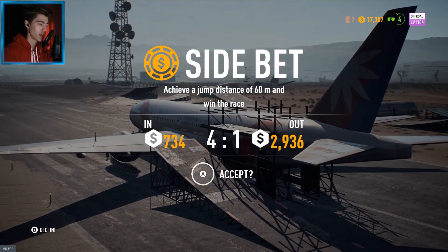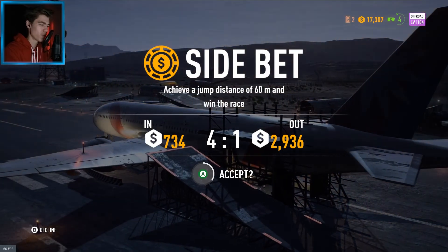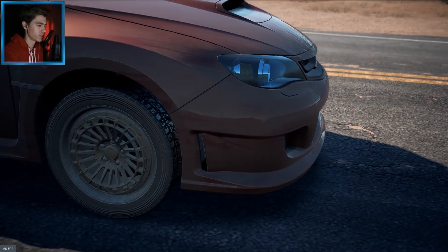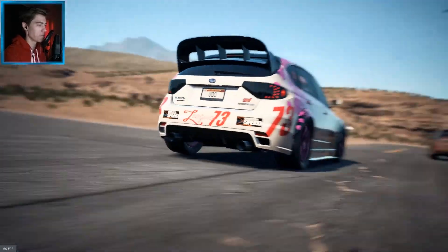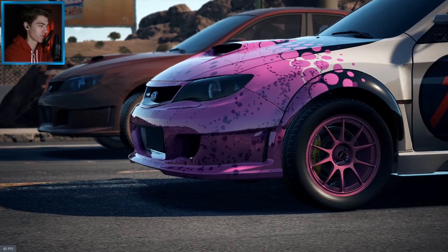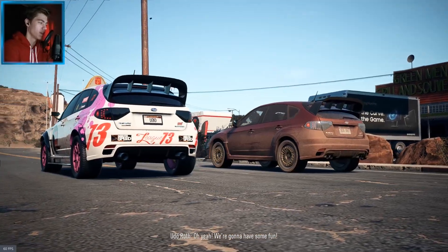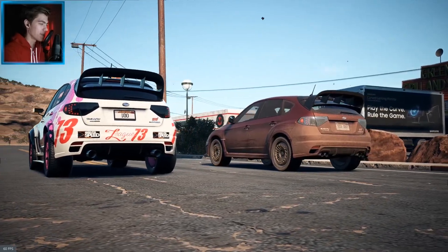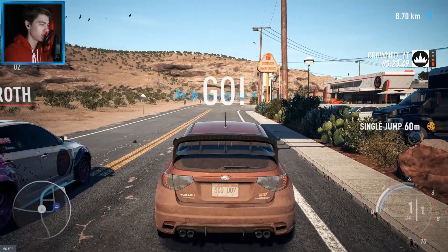You can have a side bet: achieve a jump of 60 meters total. So we're gonna try that — we have to jump a total of 60 meters. It's Subaru against Subaru. Let's go! His Subaru is a little bit nicer than mine, but we're gonna roll with it — we have the performance.